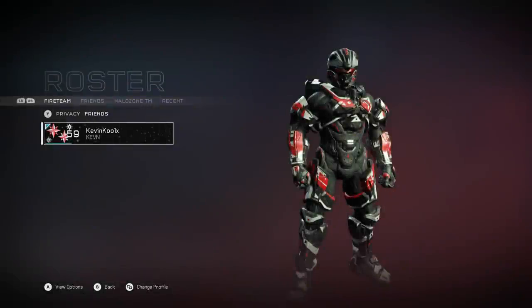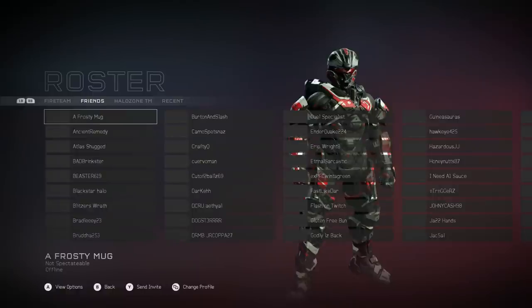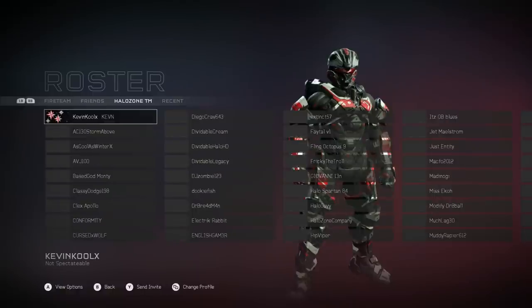So you press X and you'll see the third one from the right. If I go right bumper, right bumper, you can see where it says Halo Zone TM. I'm part of the Halo Zone director crew and part of this Halo Zone Spartan company, so now everyone who is in your Spartan company you can send invites through the game and have them join your game like that.